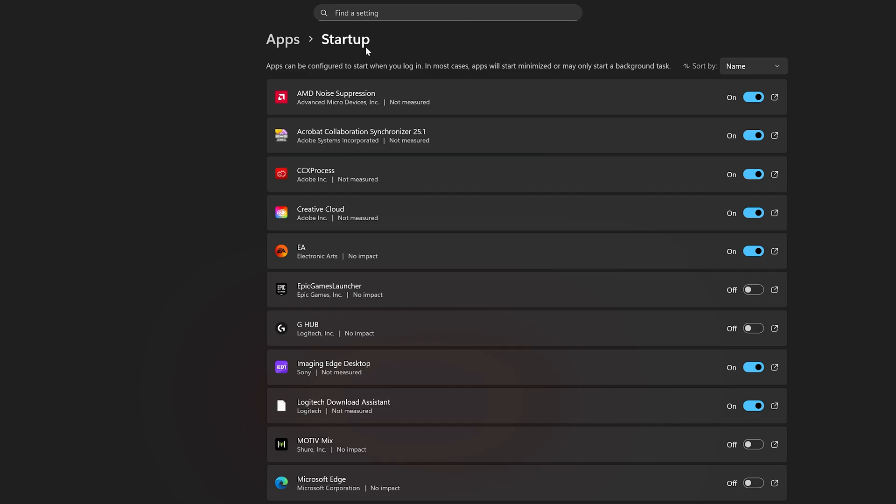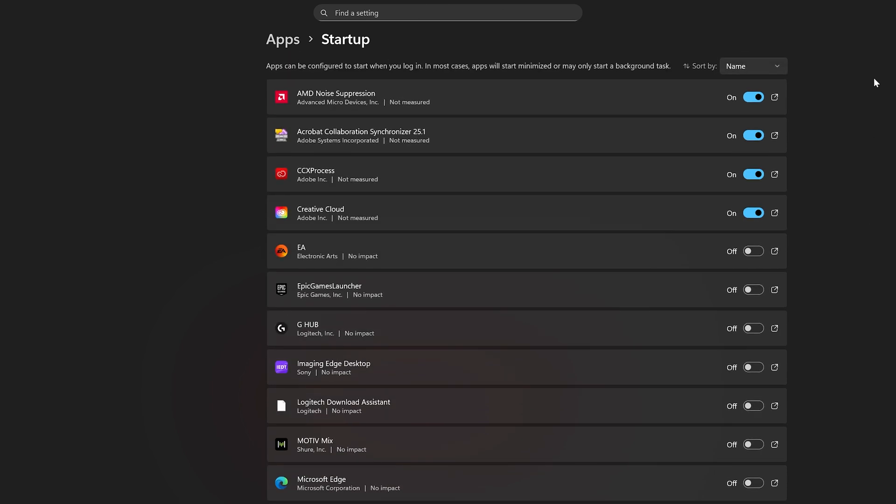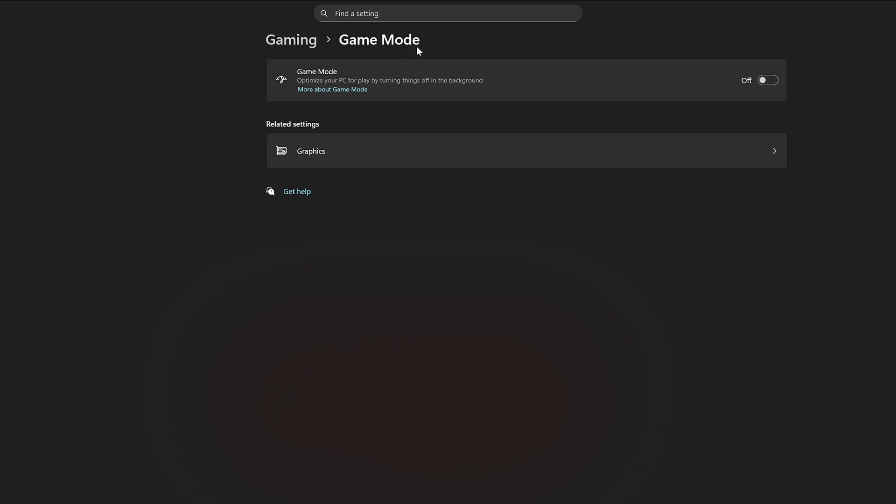For a bonus tip in Windows, check on startup apps as well as game mode. For startup apps, open Task Manager, go to Startup Apps, and disable anything that is unnecessary. This lifts a lot of the burden when your PC turns on — it doesn't have to boot up apps you're never going to use. Less clutter gives you faster boot times. Then head to Settings, go to Gaming, and make sure Game Mode is on, because it allows the PC to focus on the game you're running and give it all the resources it needs.